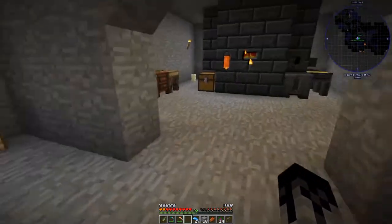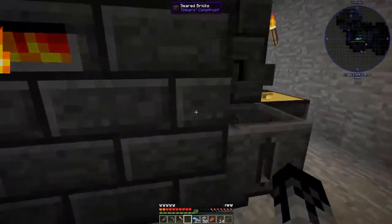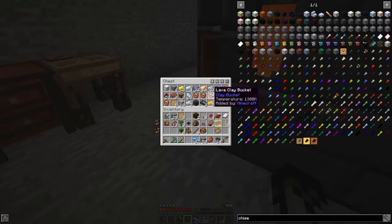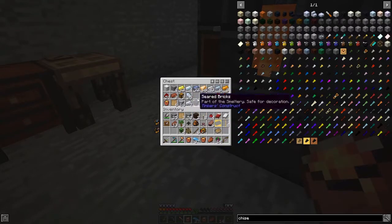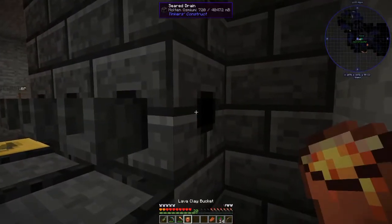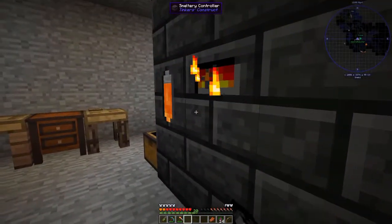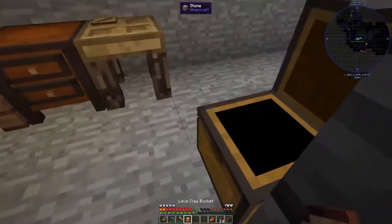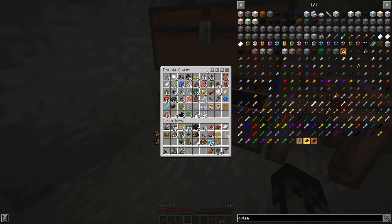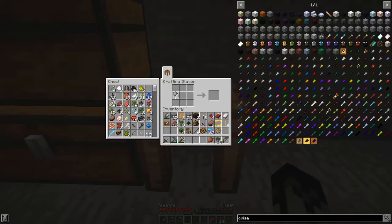So what we need to do now is go ahead and get obsidian tool pickaxe heads. Can you go ahead and make me a clay bucket to put some water into the smeltery? We need to make clay buckets until we get the hammer. I don't think we have enough.